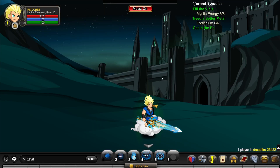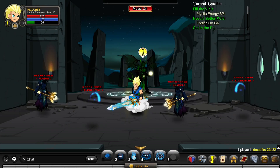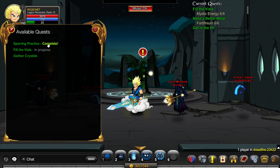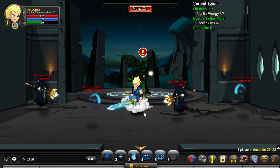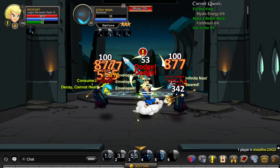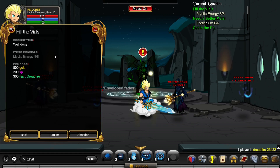To get rank 10 Dreadfire, do slash join dreadfire and walk to the left of the map. Accept the quests from the NPC — 'Barring Practice' and 'Fill the Vials.' Just kill the monsters in this room and then turn in the quests. The first quest gives 300 rep and the second one also gives 300 rep.